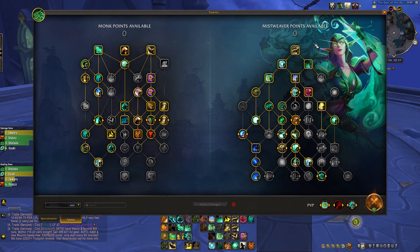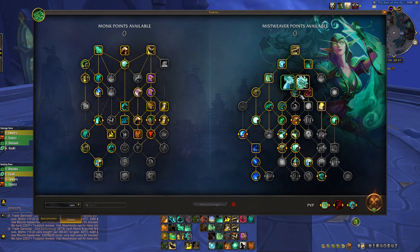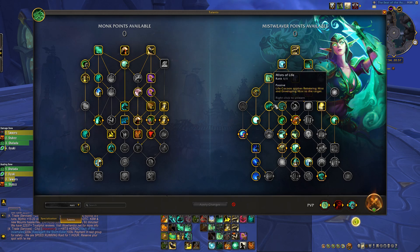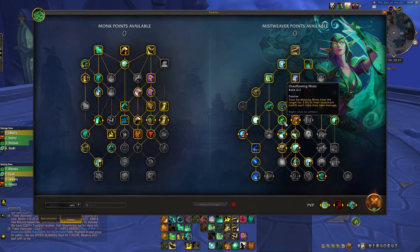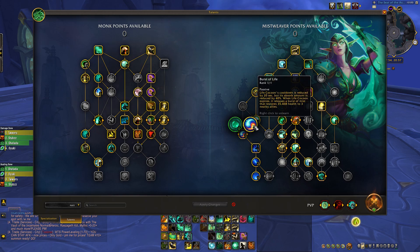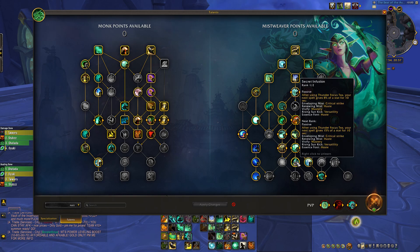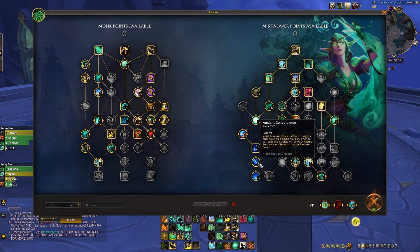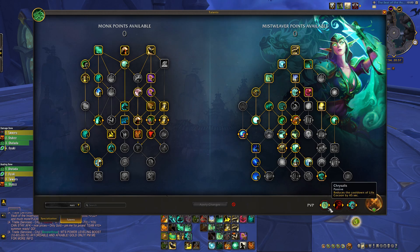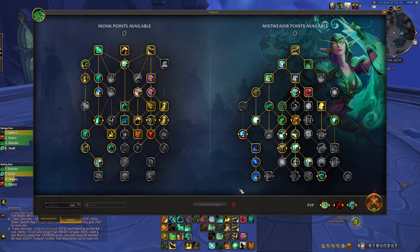Then Escape from Reality and two points into Save Them All — that covers the Monk side of the tree. For the Mistweaver/Fistweaver talents, put one into Enveloping Mist, one into Essence Font, Renewing Mist, Thunder Focus Tea, Life Cocoon, Restoral, Song of Chi-Ji, Healing Elixir, two into Rapid Diffusion, one into Uplifted Spirits, Mist of Life, Nourishing Chi, two into Overflowing Mist, one into Invoke Chi-Ji the Red Crane, Celestial Harmony, Mist Wrap, Burst of Life, Faeline Stomp, Ancient Teachings — the most important talent — Gift of the Celestials, Secret Infusion, Misty Peaks, Rising Mist, Ancient Concordance, and Awakened Faeline. For PvP talents you'll need Chrysalis, Peaceweaver, and Alpha Tiger.